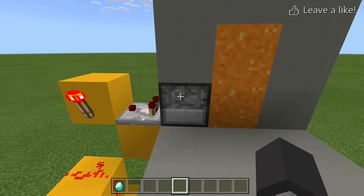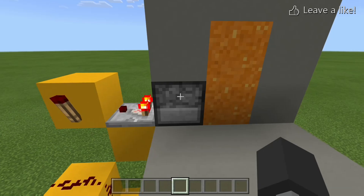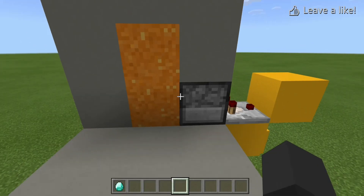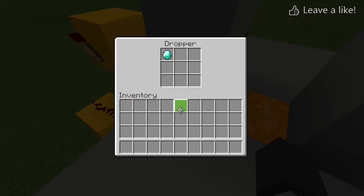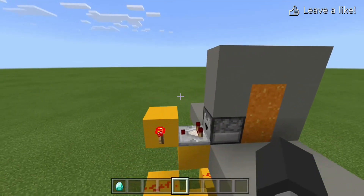Here it is — it's pretty small. If you just put an item in this dropper right here, it opens up. Then you go through, take it out, and it closes. I'll show you one more time: you put the item in, it opens up, then you take it out and it closes.